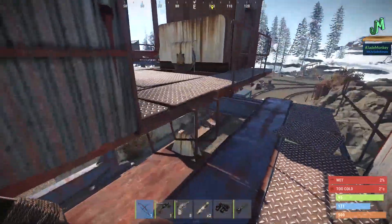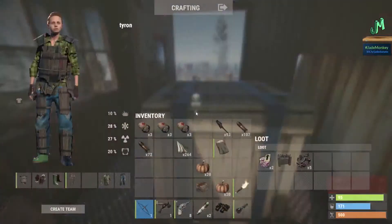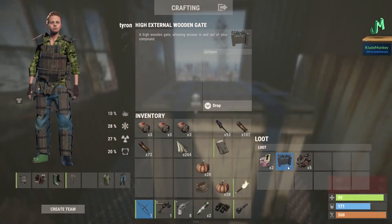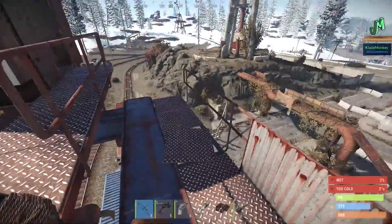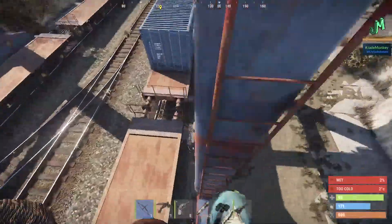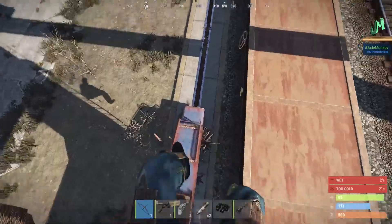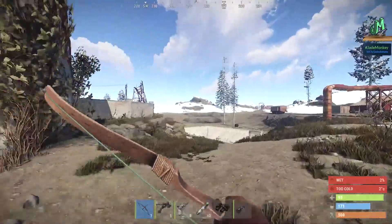I keep telling people, and this has always been true, it would spawn right here — apparently it did not spawn here this time. But look, we got a crate right there. Wooden gate. I tell people all the time, living next to this area is still good even though you don't have those cards right away. That's going to help slingshot your progression — your base building, your weapon construction, all of that good stuff. You get the components that you'll need to make things here.